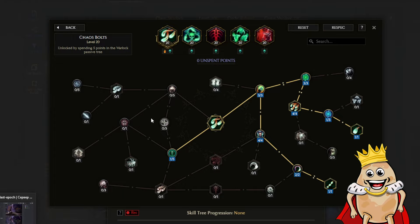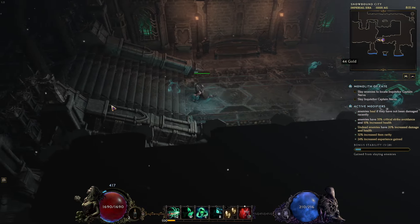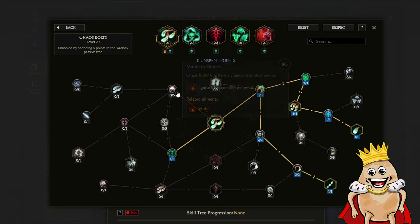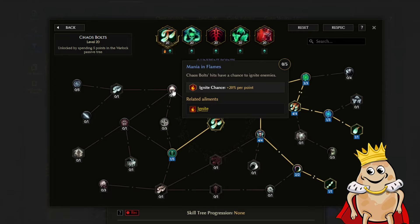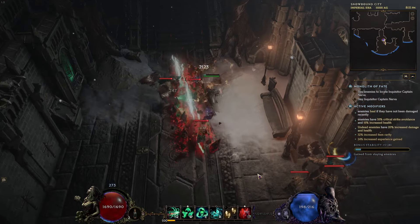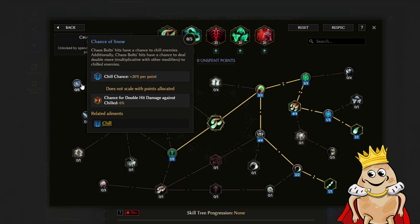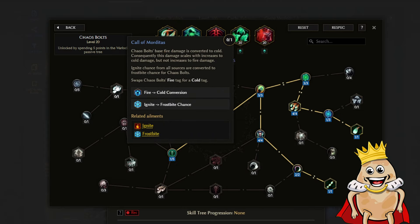When picking your build you want to know what you want out of your skill. If you want to use Chaos Bolt as your main skill, just see what you can get from different nodes when leveling it up. For example, you can go to the top left and get Mana in Flames - it will give you ignite chance. Then you probably get Call of Morditas, which changes your fire spell to cold and ignite to frost by chance. After that you can increase freeze rate multiplier and also chill chance. So we can basically be like a chill Warlock kind of lich character.